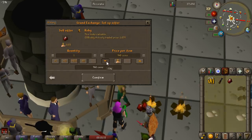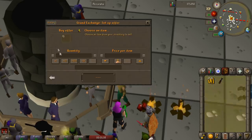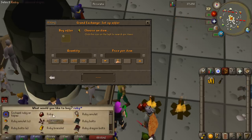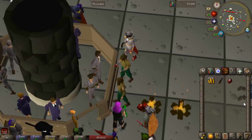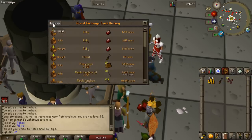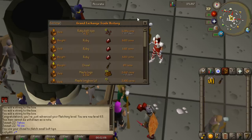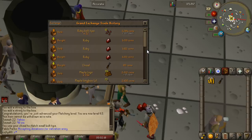At 63 fletching we can now create ruby bolt tips. You're going to get about 250,000 coins an hour cutting ruby bolt tips and it's extremely AFK — it takes probably a minute to a minute and a half to cut an entire inventory. In general you're going to get around 100 to 200 GP profit per ruby that you cut, but you always want to check that on the Grand Exchange first by buying and selling a ruby as well as buying and selling a ruby bolt tip. Keep in mind you get 12 ruby bolt tips per ruby.